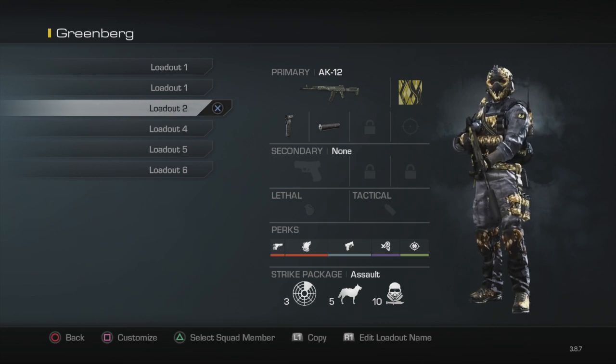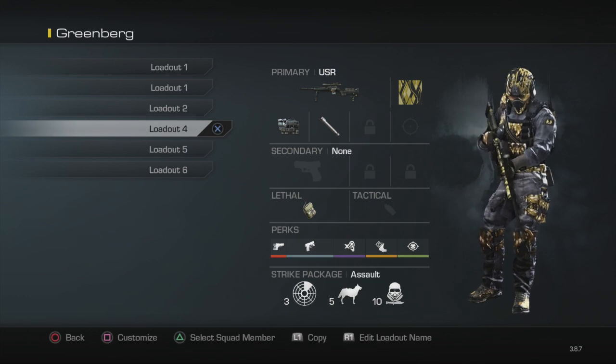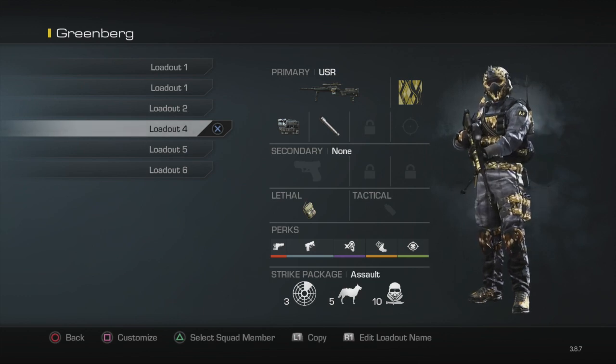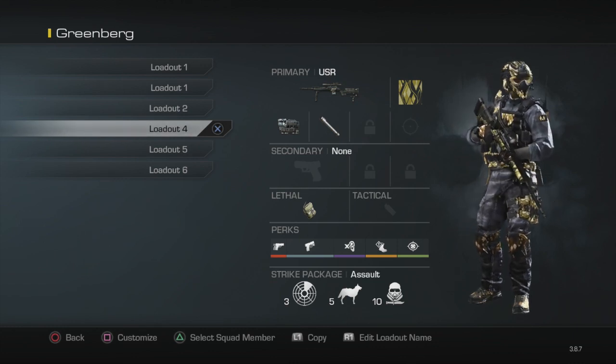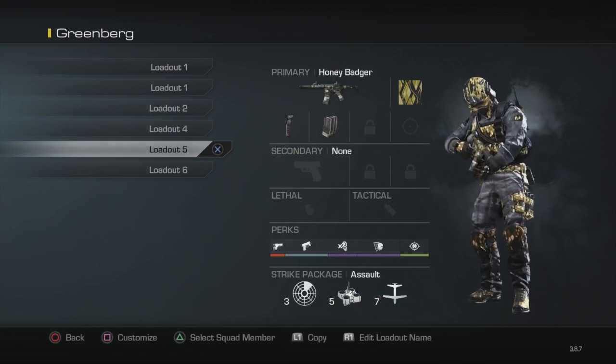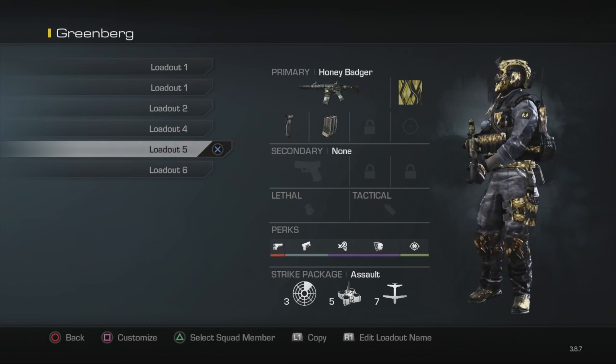Another class for Overlord is for assault rifle players — the gun doesn't matter. I just had an AK-12, but you could use whatever you prefer with a foregrip and silencer. You can copy that class with your own favorite assault rifle. Also, just in case you get into a fight with some snipers, it's always good to have a sniper class as well.